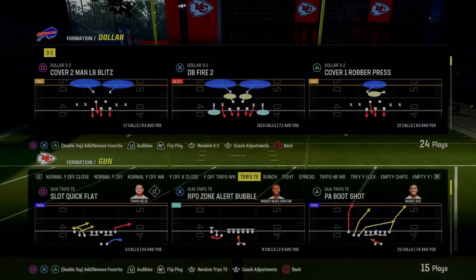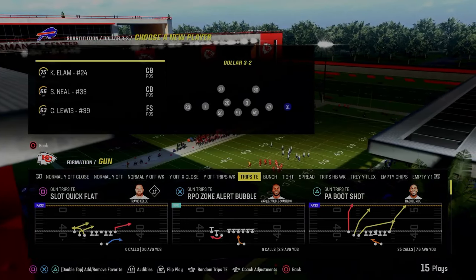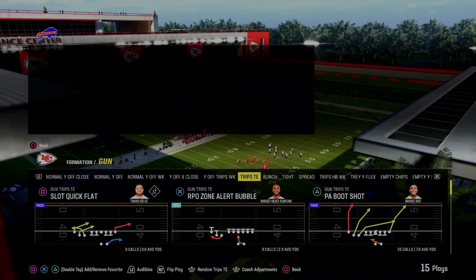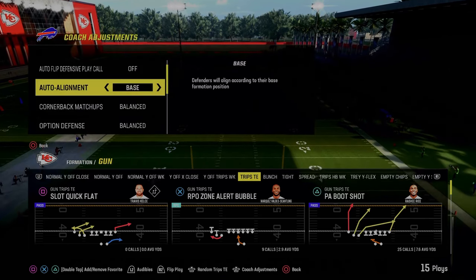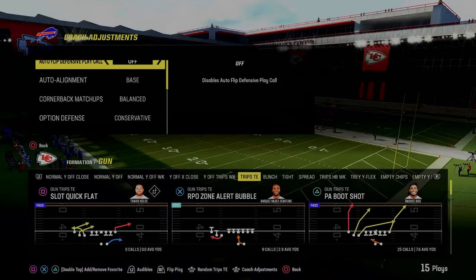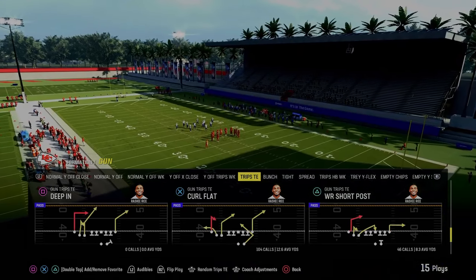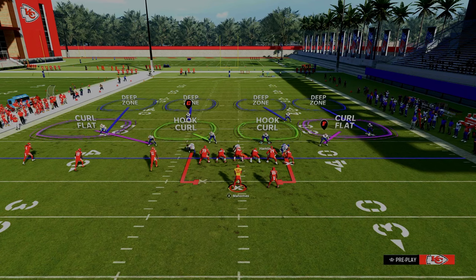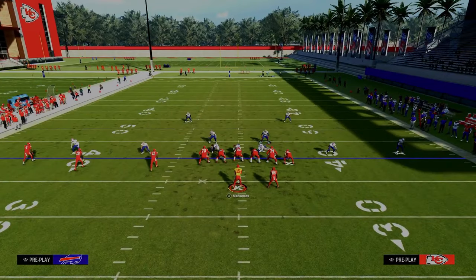Deep out zone KOs are really effective this year. Put them on both outside cornerback positions, and you want players who can cross man well in the middle. Go back to default, take man align off, put on base alignment — this makes everything look the same, which is a huge advantage. Turn match coverage off. We're going to use Cover 4 Drop Contain. This is really good against outside style passing — if they're trying to go to either sideline, it creates a nice bracket. Press, pinch the defensive line, crash it down, and blitz your user.